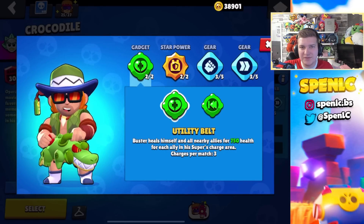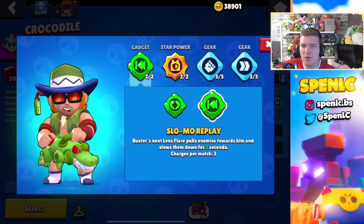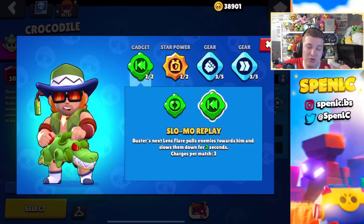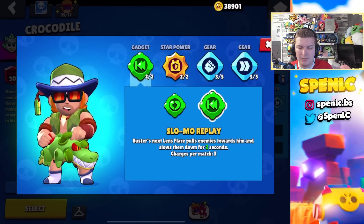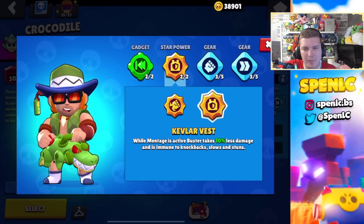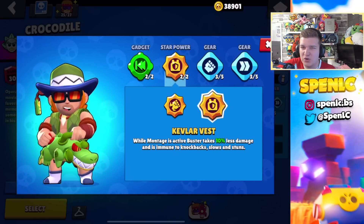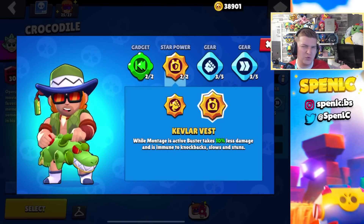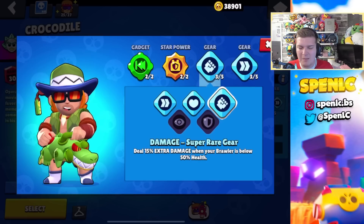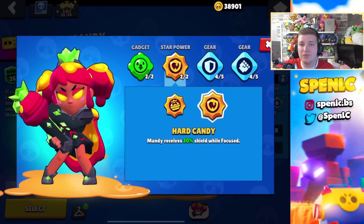Buster — Utility Belt recently received a buff to the amount of healing for you and your allies, but I don't think this made the switch because Slow-Mo Replay lets you counter some of your counters and also confirms the kill pretty easily. If you pull someone with this gadget you basically confirm the kill every single time, so I love this gadget for sure. In terms of star powers, I don't really feel like any of them are that strong — one can be pretty good against some of your counters like a Spike super, letting you get out once you super. Both of them are just pretty bare. In terms of gears, this is probably your best bet.